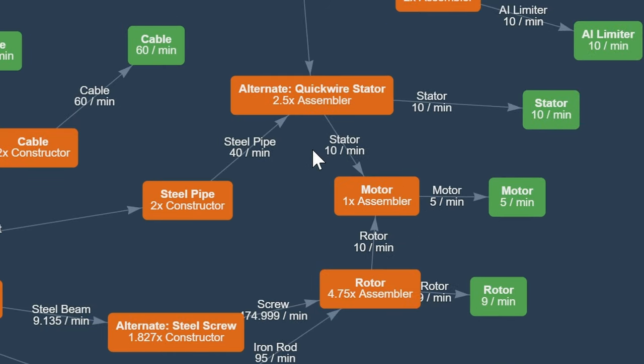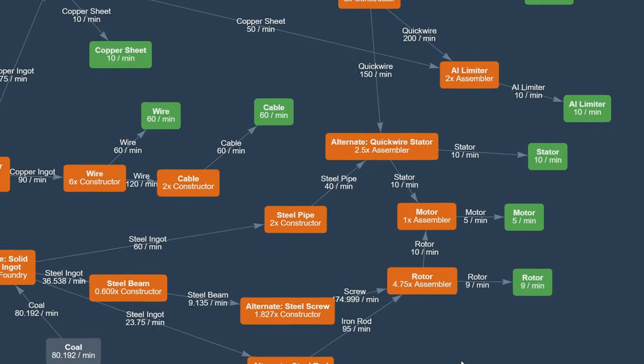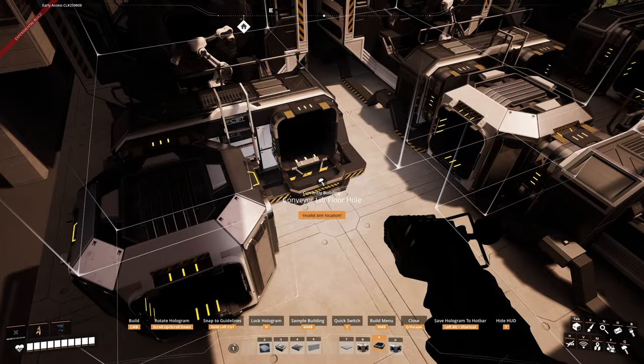For assemblers, for example I'm using 2.5 assemblers here. Why? I can just place one assembler, overclock it to 250%, and have all the production for stators, personal storage, and motor production. This way I use fewer manifolds and don't create extra manifolds taking up space. If you can save using one machine instead of two or three, why not? But if you want to use several assemblers — say five assemblers for rotors — I know I can fit that in one single floor by using verticality: one connection from beneath and another connection from above.